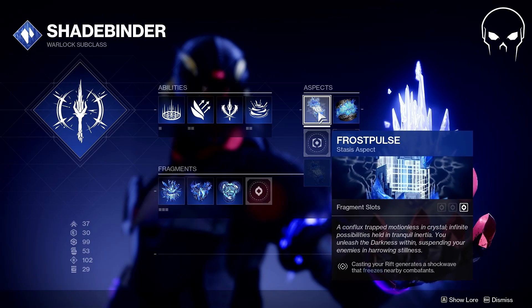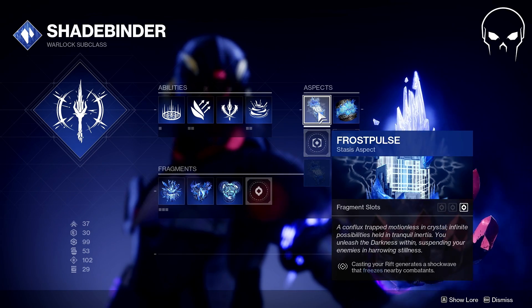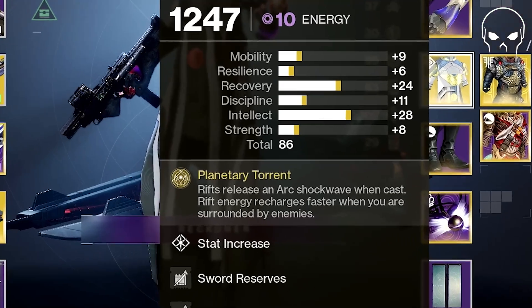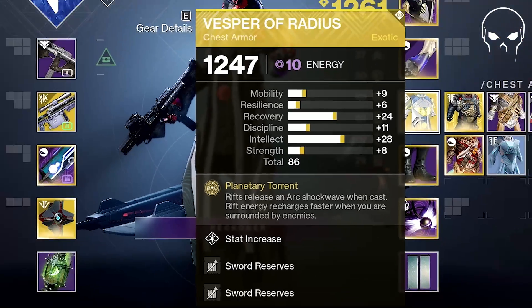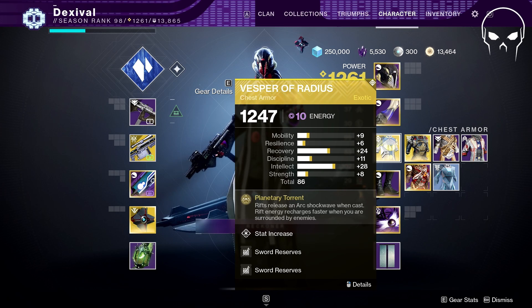When you match Vesper of Radius with the new aspect Frost Pulse - casting your rift generates a shockwave that freezes nearby combatants. In conjunction with that, Vesper of Radius's rift releases an arc shockwave when cast, and it also regens your rift energy faster when you're surrounded by enemies. So when you drop your rift, you do the shockwave at the same time, so they freeze and then instantly shatter.